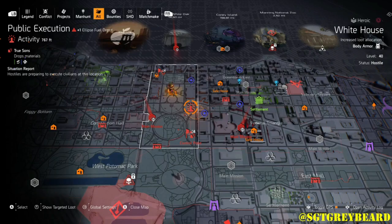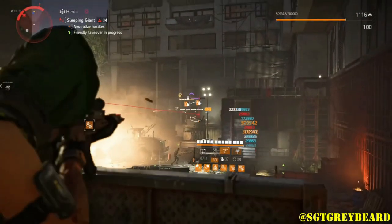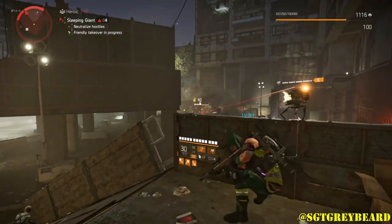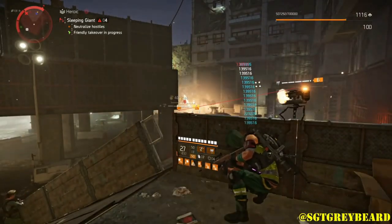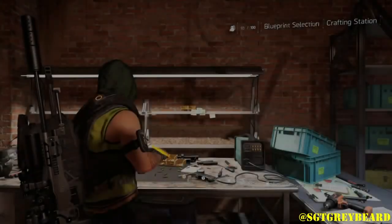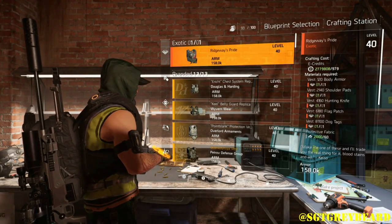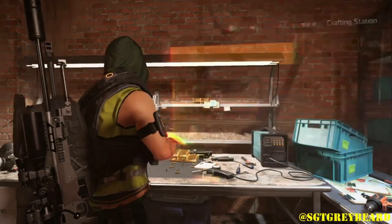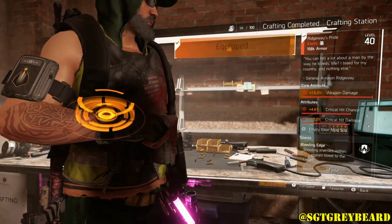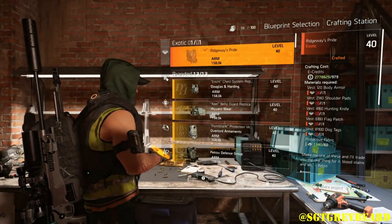What I chose to do for hunters was go back to the summit, since we know there are two hunters at floor 100. I used matchmaking to join a group further along and skip ahead to the top. If you do this, make sure you don't just join and bail — that messes up the group's difficulty scaling. Stay and complete at least three to six floors with the group so you're locked into that floor when you leave. Once you reach the top, take out the hunters, then head to the crafting bench and craft Ridgeway's Pride — it's an absolute monster and definitely worth the grind.